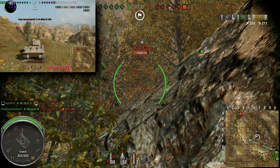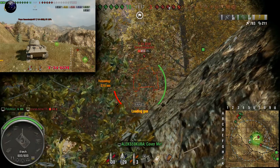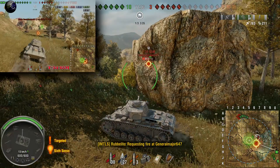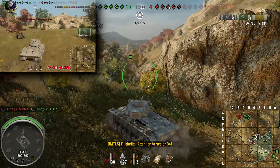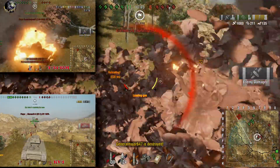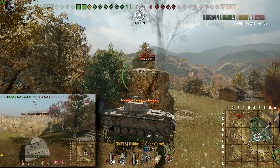The T-34-85M can be real tricky from the front — I better aim these shots carefully. I'm starting to bounce shots now; I need to try and get their side or rear. I wanted to keep my gun at their side and that was a huge mistake. I overestimated my own reload, took a shot, and now campers on the other side are sniping me.